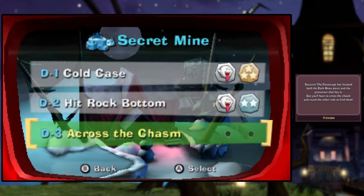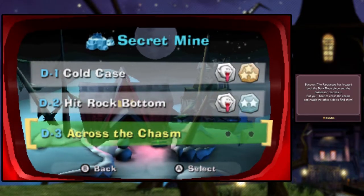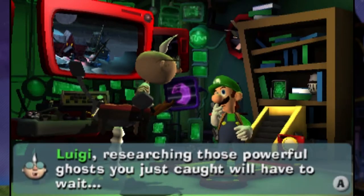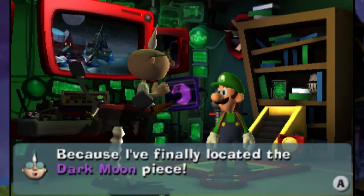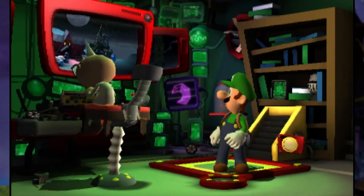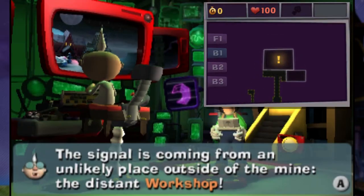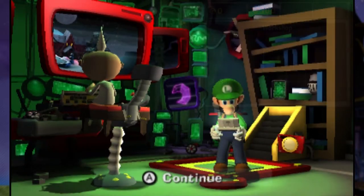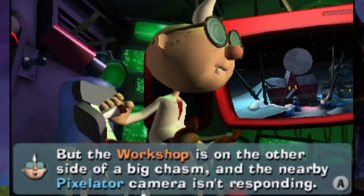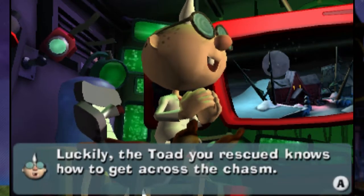The periscope has located both the Dark Moon piece and the possessor that has it, but you'll have to cross the chasm to reach the other side to find them. Luigi, researching those powerful ghosts you just caught will have to wait, because I've finally located the Dark Moon piece. The signal is coming from an unlikely place outside of the mine — the distant workshop. But the workshop is on the other side of a big chasm, and the nearby pixelator camera isn't responding. Luckily, the toad you rescued knows just how to get across the chasm.